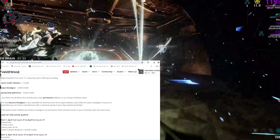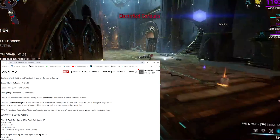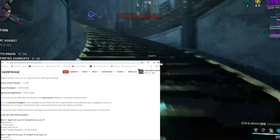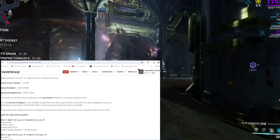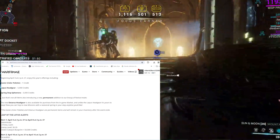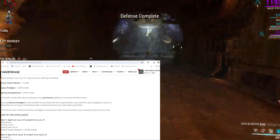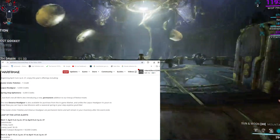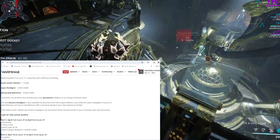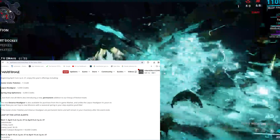But that's not all. We're also introducing a new permanent addition to our line-up of festive treats. The new Ostarius Headgear is also available for purchase from the in-game market, and our Lepus Headgear — it's yours to keep. Now you can hop to new missions with a seasonal spring in your step any time you'd like. The Easter Colour Palette and Astarius Headgear are permanent items and will remain in your inventory after the event ends.